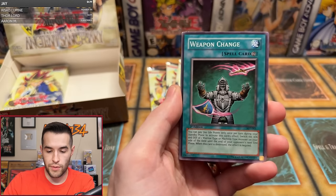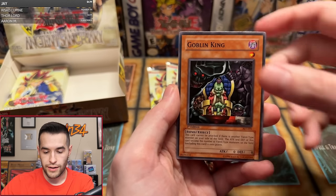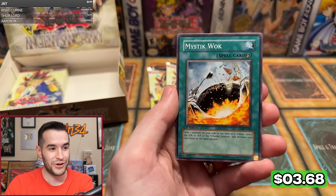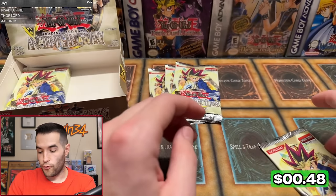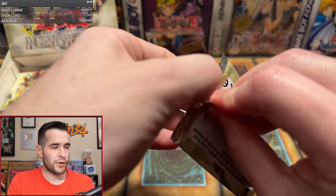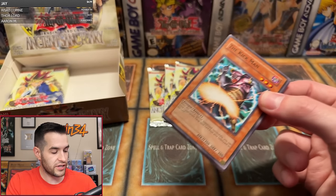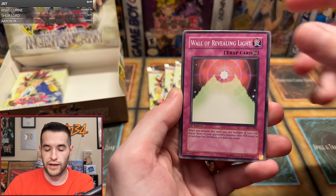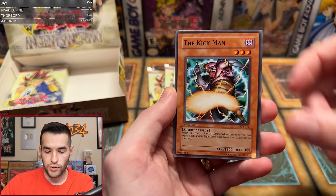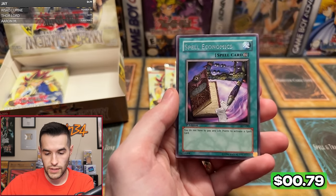Josiah's second pack: Regenerating Mummy, Weapon Change, Mermaid Knight, Ninjitsu Art of Transformation, Metal Armored Bug, Solar Ray, Goblin King, Mystic Walk, and the Agent of Wisdom Mercury — more Agents pulled. Third pack for Josiah: Enchanted Fitting Room, Sand Gambler, Wall of Revealing Light, Rocket Jumper, Kickman Hitmonlee, GaGaGigo, Soul Eater — getting some different commons — and Spell Economics. Three packs left, eight likes away from 200.